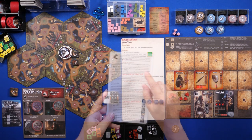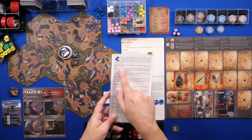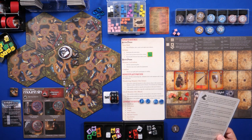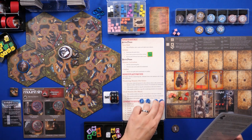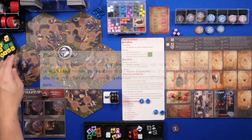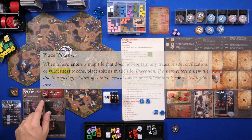Normally the move action only costs one action, but because I'm moving into a mountain it's going to cost me an extra action — same thing if I were moving into a swamp. I'll use these tokens to keep track of my actions. Moving from this path into this clearing is going to cost me two actions in total. When you move into a tile that has no wilderness tokens in it, you need to flip a wilderness token of the correct tile set.